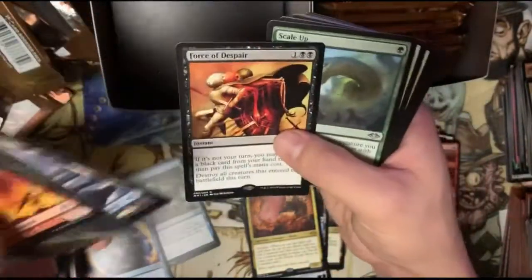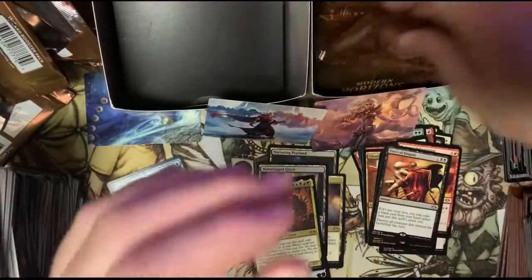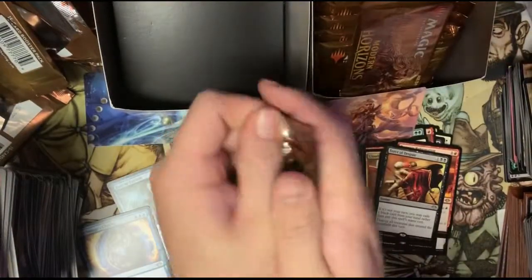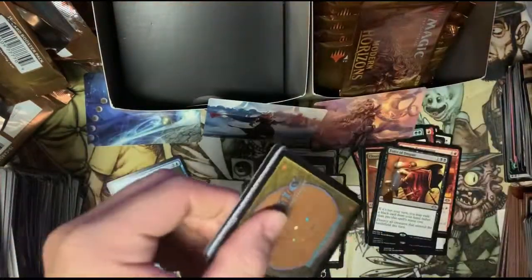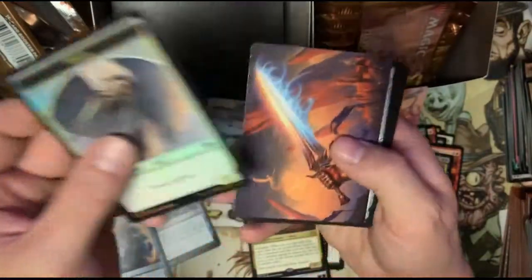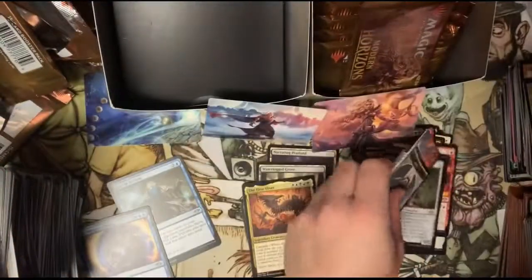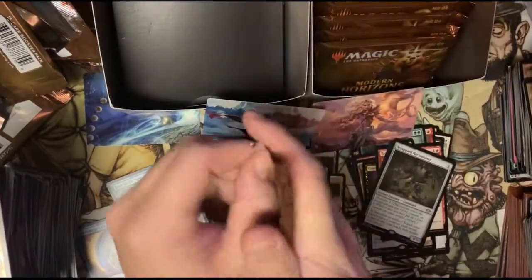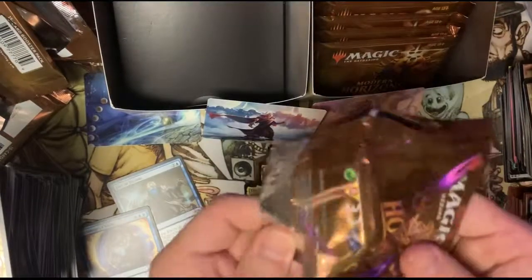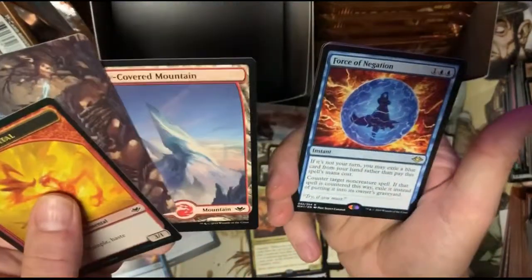We got that guy — he looks like a ninja — and we got a Force of Despair. We really are getting the islands, guys. You guys think I'll pull an Urza? It's unlikely but not impossible. We got a foil angel — nice! Ooh, we got one of the sword arts — we got a Scrapyard Recombiner. They can't all be hits, right? If they were all hits — oh, that'd be incredible. Have you guys ever got a box that was just all hits? Foil elemental and we got a Force of Negation — nice.